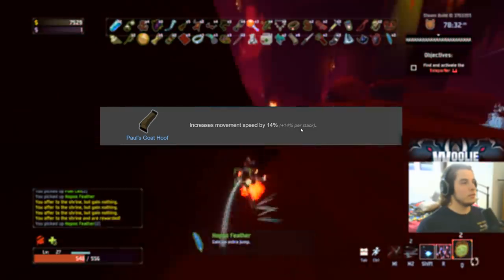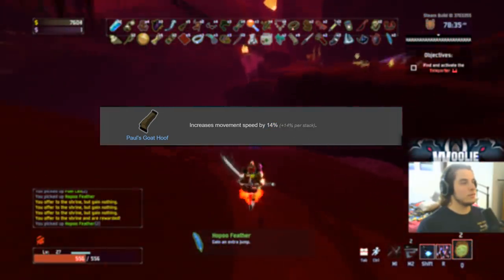Paul's Goat Hoof gets an A. Mobility is very, very good in this game, and this gives you a straight 14% movement speed increase. Very good.